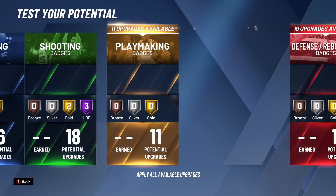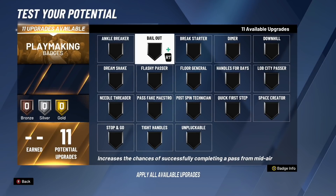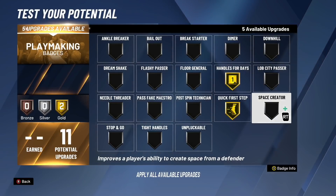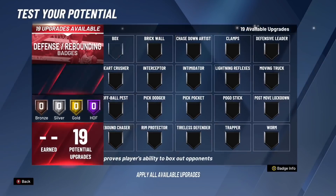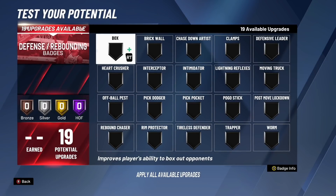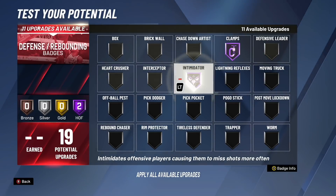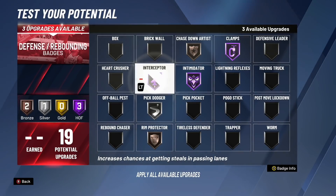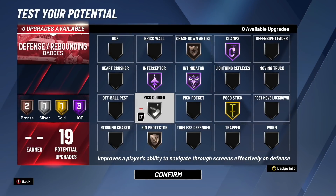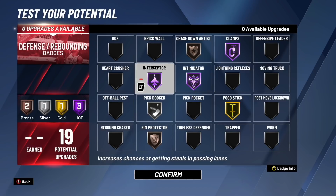For playmaking badges — we have 11. You definitely want handles for days, quick first step, space creator, and unpluckable. That's what I would recommend for playmaking badges. For defensive badges — 19 defensive badges, pretty good for a guard build. Hall of Fame clamps, Hall of Fame intimidator, silver pick dodger, bronze chase down artist, and bronze rim protector. With seven upgrades left, I'm going to do Hall of Fame interceptor and gold pogo stick. You can have a little longer wingspan with this build and max steal, and having Hall of Fame interceptor is going to help you so much — if you know how to bait on defense, you're going to catch a lot of interceptions. That's build number two.